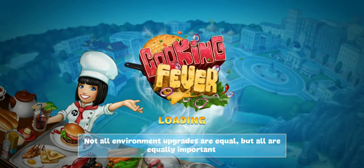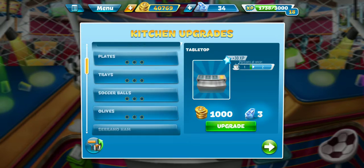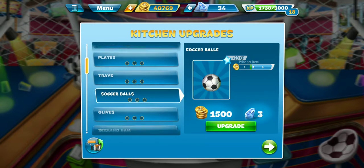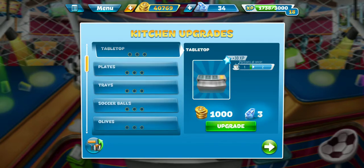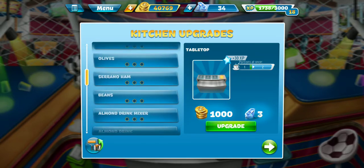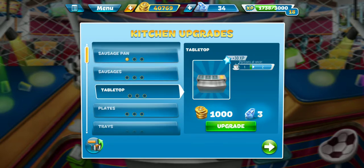We're gonna go ahead and get a kitchen upgrade now. Let's see — we like to get the appliances first, we got that. Maybe the tabletop — it's the only thing I can think of. Yeah, we'll go ahead and get the tabletop. Beautiful. Now we can have multiple sausages on the table. And it's on to level two.